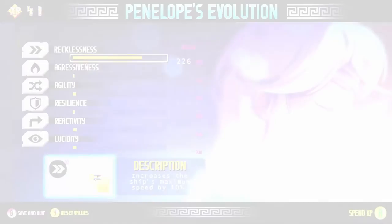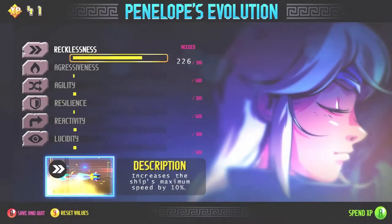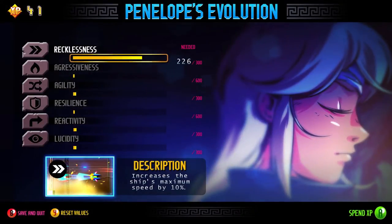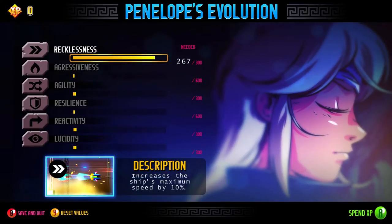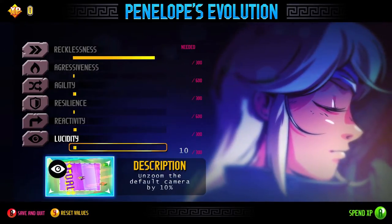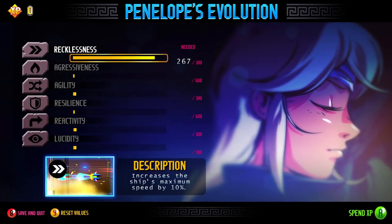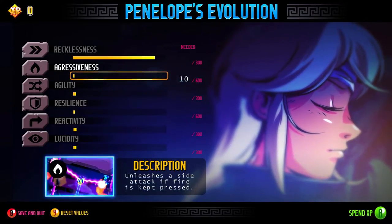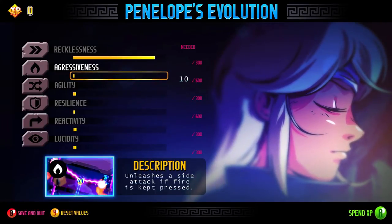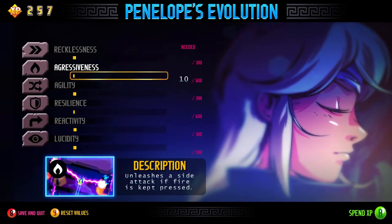Let's go take a look at that now. It keeps score through playthroughs - I did take a peek at this earlier. I still can't level up my recklessness. I love the stat names, by the way. Once I heard recklessness, I just had to get it. It also increases your max speed. There's this cool side weapon. And you can redistribute your points too if you want.